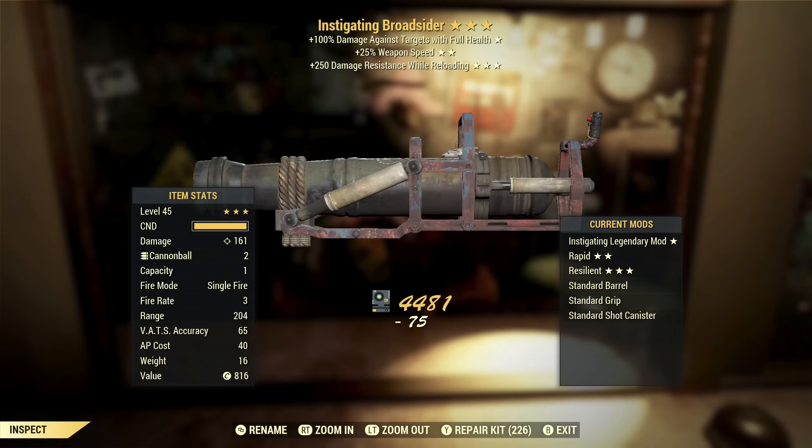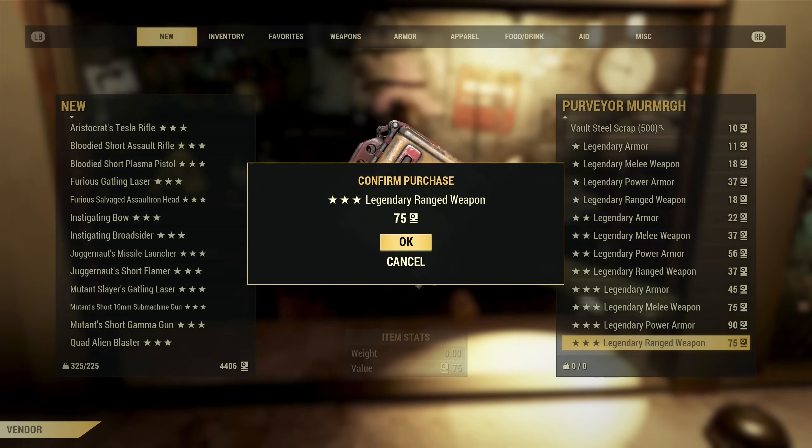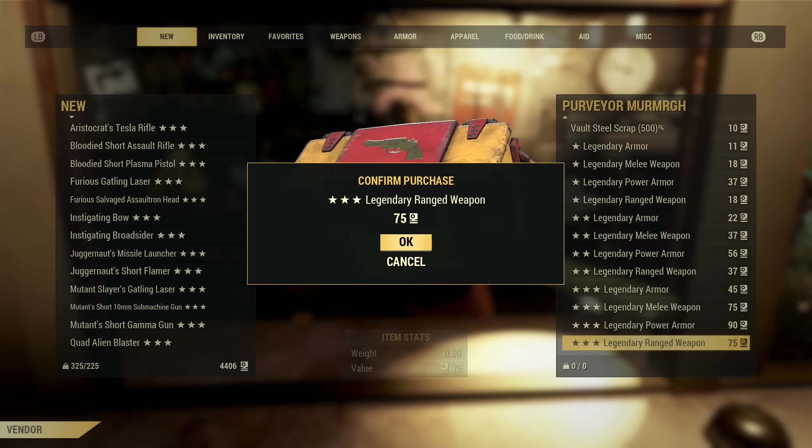Next up we've got an Instigating Broadsider with 25% weapon speed and damage resist while reloading. With a broadsider you really want two-shot — it's another explosive thing, so you actually want two-shot on something like this. Instigating especially since it's going to have an area of effect — instigating really isn't something that's good for area-of-effect weapons. Weapon speed — these seem like you can just fire as fast as you want anyway. I want to point out, in all five of these videos, I still have not gotten a single Handmade or a single Fixer. I don't even care if it's bad — that's what I want out of today's video: just one Handmade or one Fixer, even if it's awful.